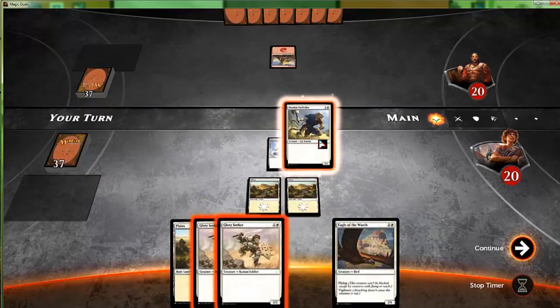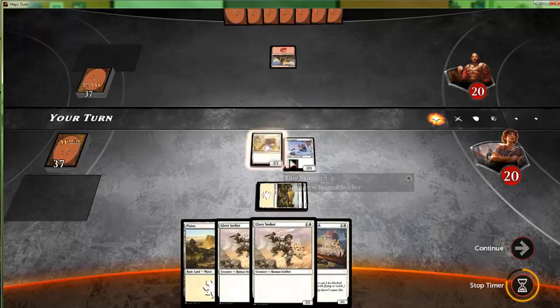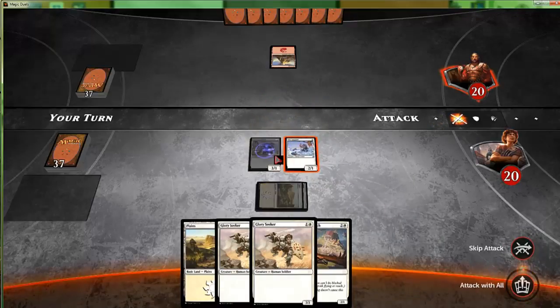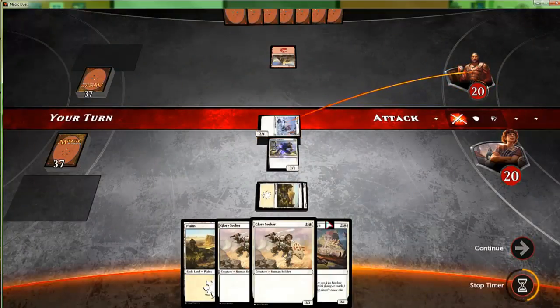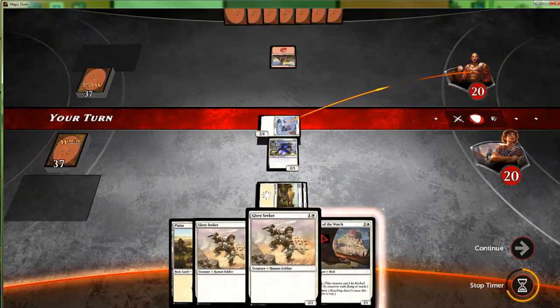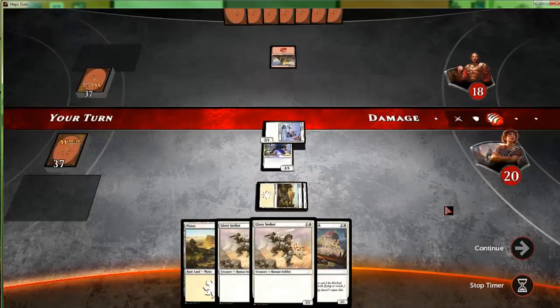Like before, we'll play the Swift Claw and try to get in there for three if at all possible. Confirm attack. I have Eagle of the Watch for our turn three play, then turn four — if we hit another land — we can go double Glory Seeker.